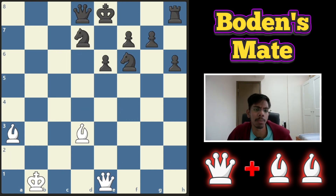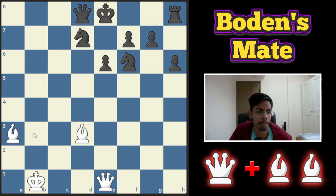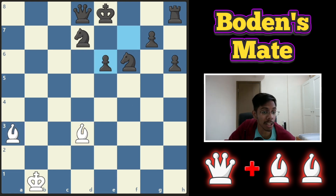The second type of Boden's Mate is where the king has not castled, but it doesn't matter — the bishop pair will still deliver the mate. How? By sacrificing the queen, opening up the diagonal so the white bishop can go in and deliver a mate.